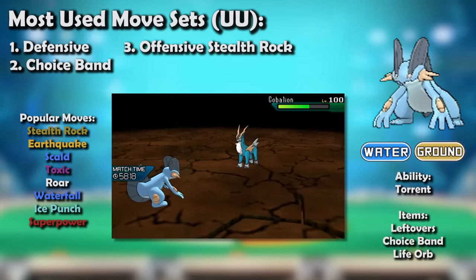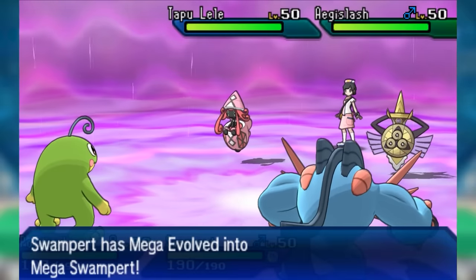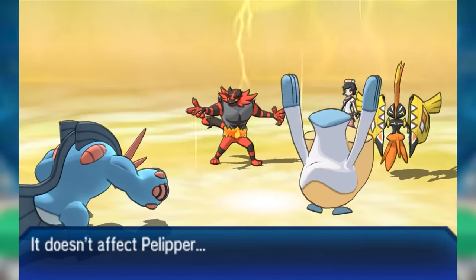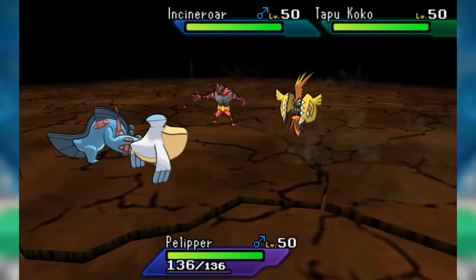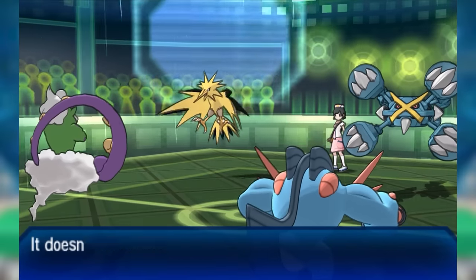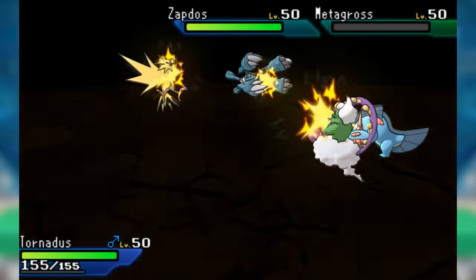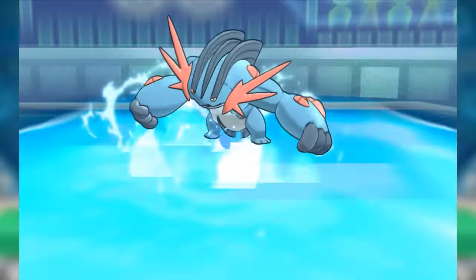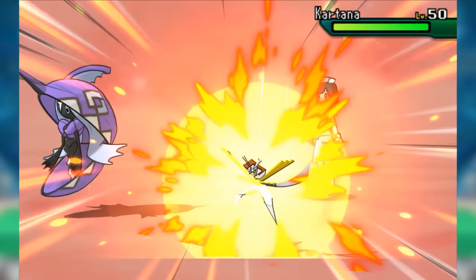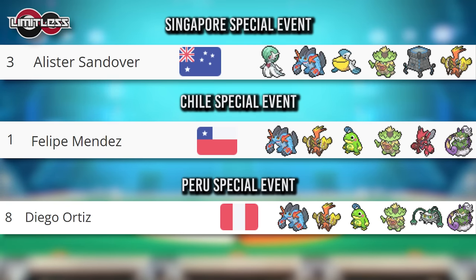Generation 7 was an immense success for Swampert — its best in many years. With the new and improved Mega speed mechanics, Swampert was much more capable of slotting effectively onto rain teams in Gen 7 VGC during the 2018 season, now able to fully make use of its destructive talents without the hindrance of an exploitable first turn as it Mega evolved. Mega Swampert was now far more legitimate a choice, and this was evidenced by strong placements from players who used it on their teams.